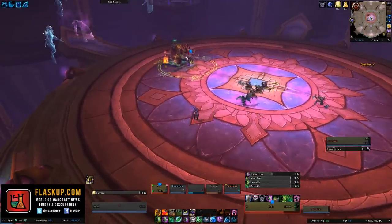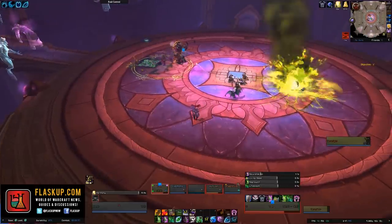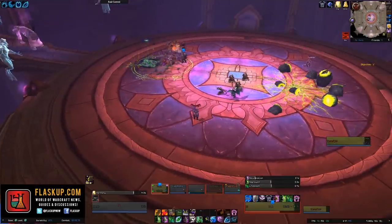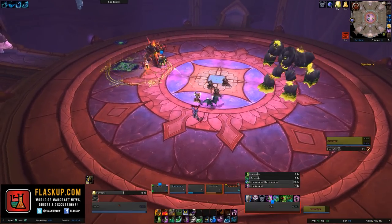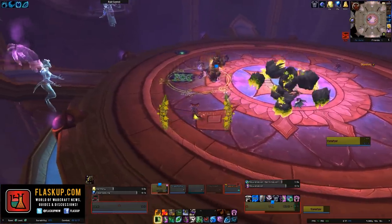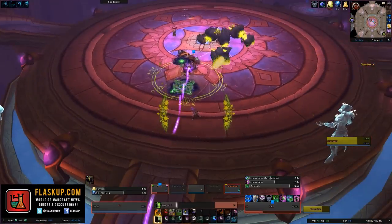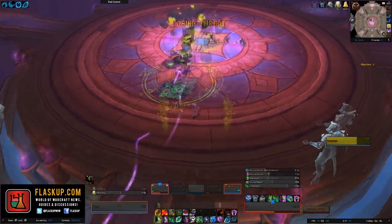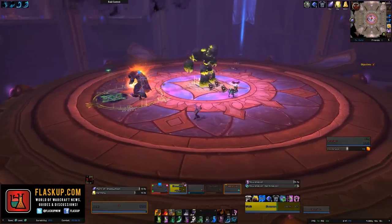The abilities that you need to be interrupting are called Shadow Vault, which is a basic Warlock damaging ability. You also need to make sure Corruption is dispelled from players, and Drain Life is interrupted as well. Because Drain Life will also heal Terran Gore, you want to make sure this is your priority for interrupting. When he casts Rain of Fire, you simply need to move away from where he's casting it, or interrupt him.